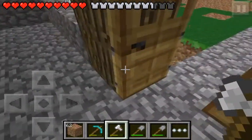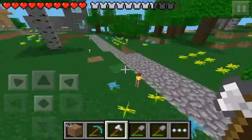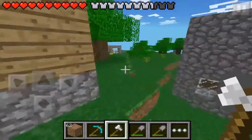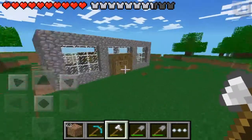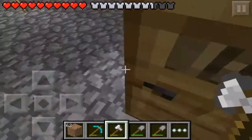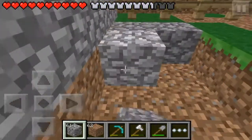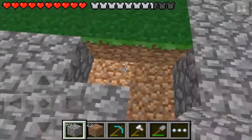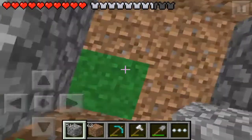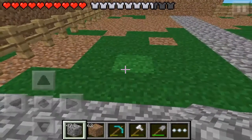I'm gonna go get some cobblestone and be right back. Okay, we've got our cobblestone, now we're going back here. Here's our wonderful farmhouse. I got a full stack just in case we need more for something else, because you know how it is - we always need something else. There we go, this is looking fancy schmancy!